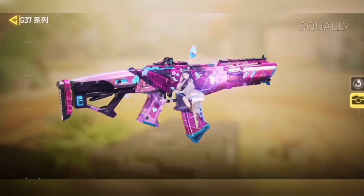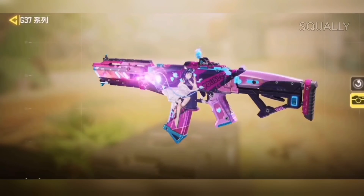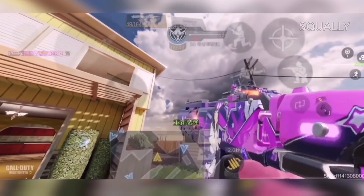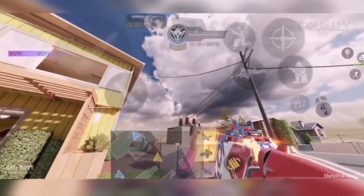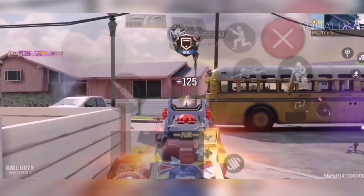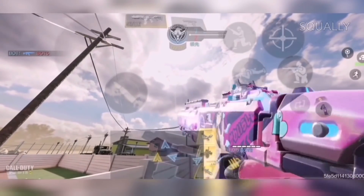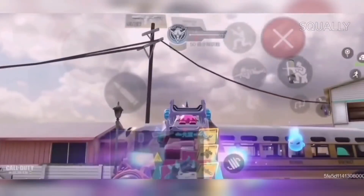Originally the issue was that the actual anime girl design on the legendary LK24 was not allowed to be used outside of the Chinese version of the game due to copyright reasons. But now Tencent has acquired a stake in the publisher Kadokawa, effectively allowing them to use the anime girl's design on the legendary LK24. Tencent bought a 6.86% stake in the Japanese publishing house Kadokawa for 30 billion yen — being 264 million US dollars — through its subsidiary Six Joy.